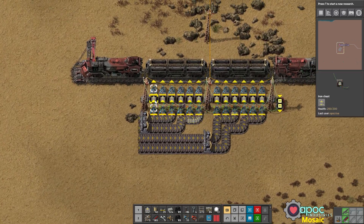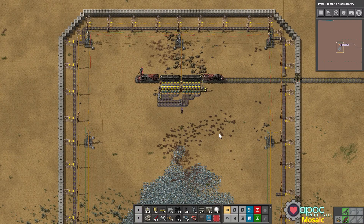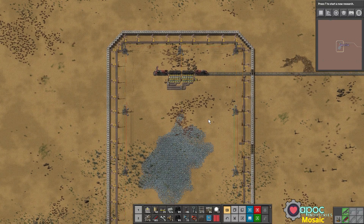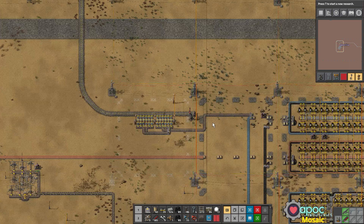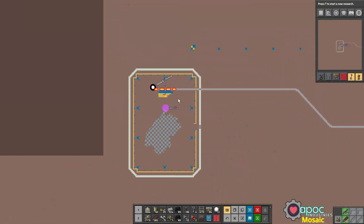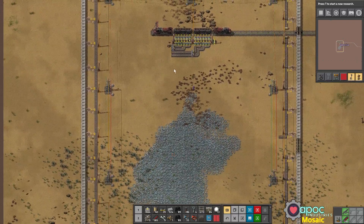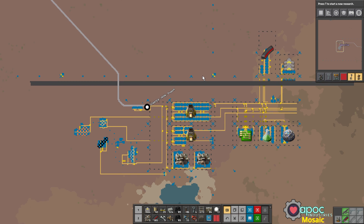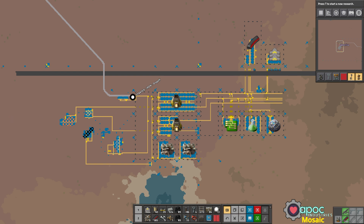So we can just take all these out and fill this up with ore rather than transport belts, but that is something we will do in the next episode. Today we set up a train line — a very, very basic one. We set up our station to be able to take in the ore, and we set up our pickup station so we can pump this ore over to our base. And that's as far as we got. This has been episode 15 of Mosaic. Thank you for joining me, and I will catch you next time.